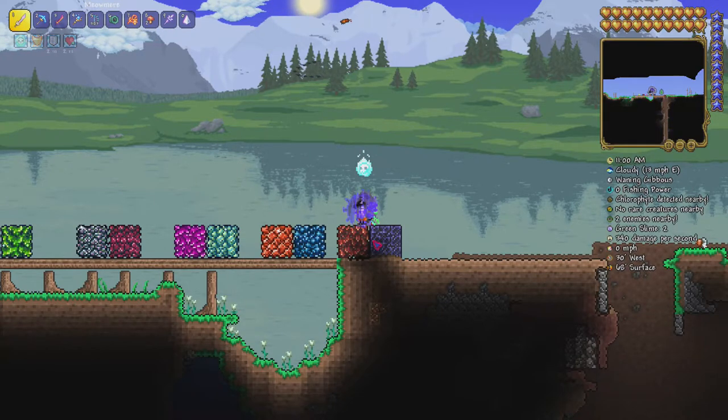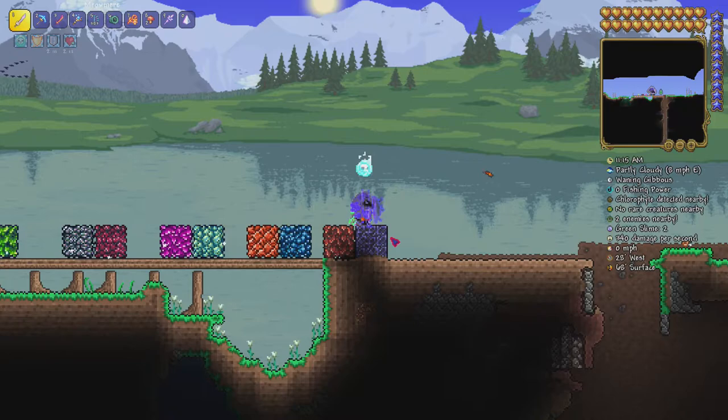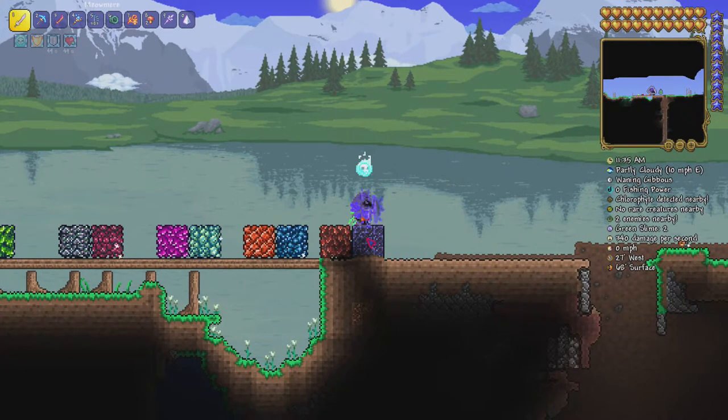You're going to need to mine a lot of both hellstone and obsidian. To make hellstone bars, you're going to need one obsidian and about three hellstone, so you'll need to go down to the Underworld — or hell, whatever you want to call it — and farm for a lot of these. The Obsidian Skin Potion is your best friend when it comes to this. You go down there with the Obsidian Skin Potion, and all you have to do is combine lava and water to get obsidian.